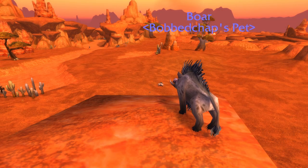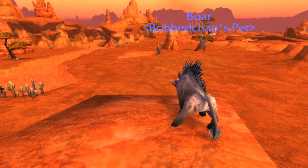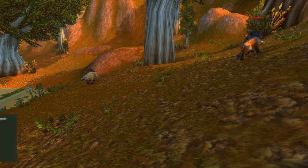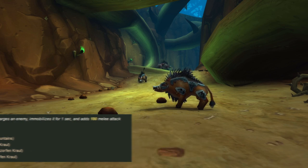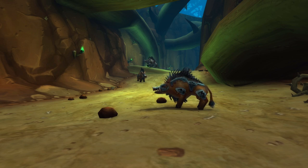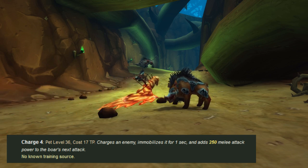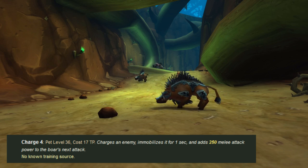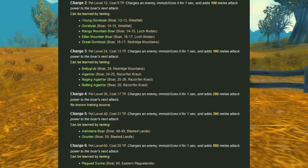Boars are really easy to find and tame while leveling. Alliance can tame Princess right at level 10 — she knows Charge rank 1 — but so does pretty much every other boar in Dun Morogh and Elwynn. Horde can tame an Elder Mottled Boar literally right in front of Orgrimmar, who also knows Charge rank 1. Things do get a little annoying for Charge rank 3 and rank 4 though. Rank 3 can only be learned from Bellygrub, who's next to Lakeshire in Redridge, or from some boars in RFK — but it's usually annoying and inefficient to tame dungeon pets. Charge rank 4 can't be learned anywhere — there are just no beasts of that level and type. And Charge rank 5 is level 48 at the earliest, so you go from rank 3 at level 24 all the way to rank 5 at level 48.